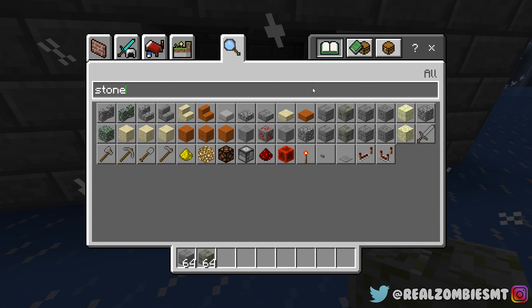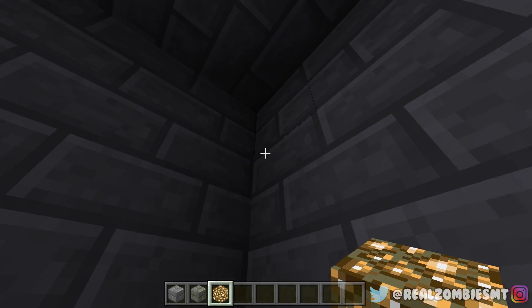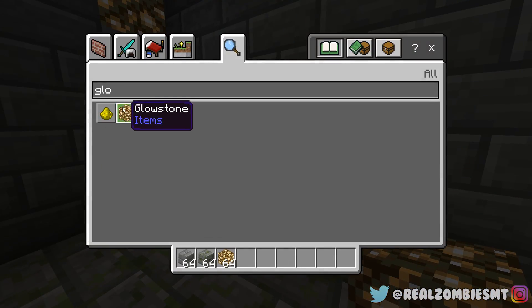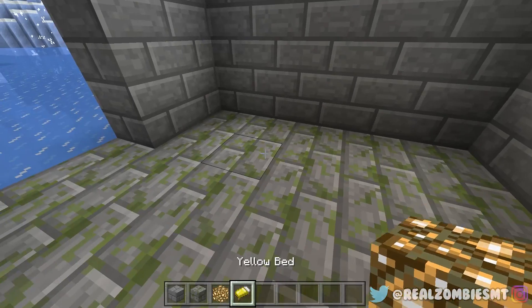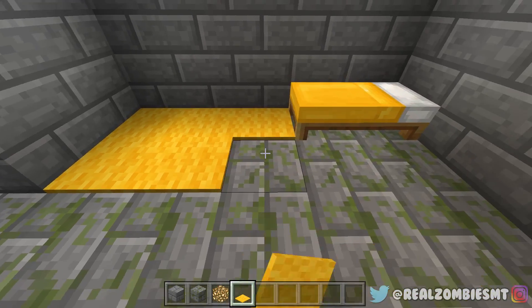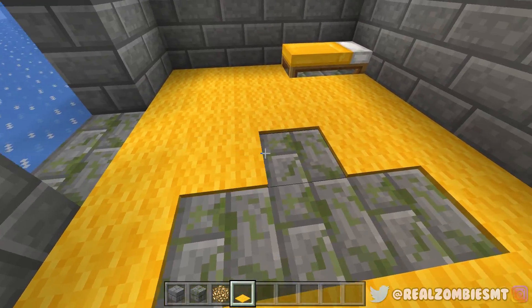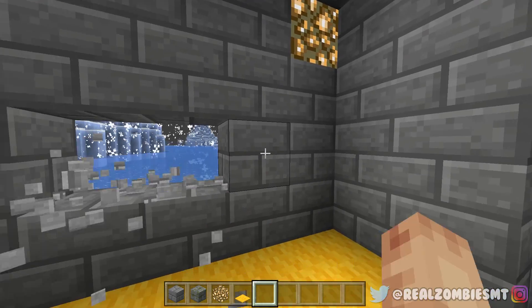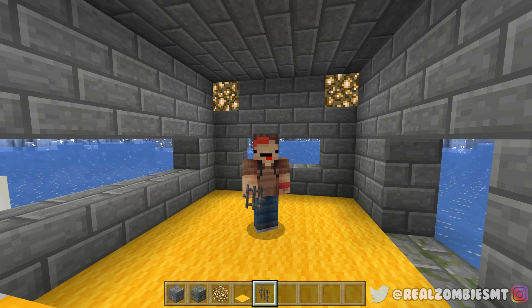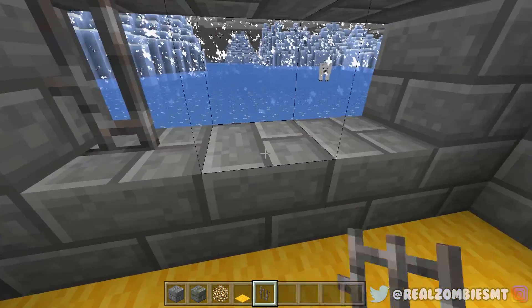We should add the door, but we actually probably shouldn't yet because we need to go in and out. Let's add glowstone up here for light inside. We need a bed for Jeffy — I'm thinking a yellow bed because Jeffy's yellow. I'm also thinking carpet around the bed, just to make it a little colorful. Jeffy's like a kid so we need it super colorful and bright. Now let's add the windows — I'll just put down iron bars. I don't really have a reason to tint the glass so we'll keep it like that.